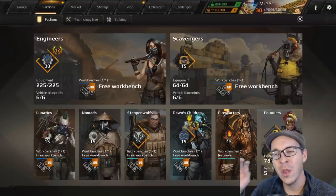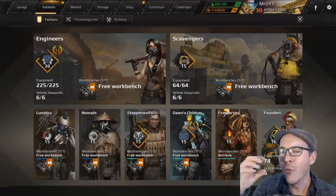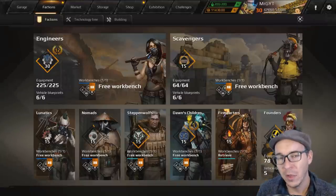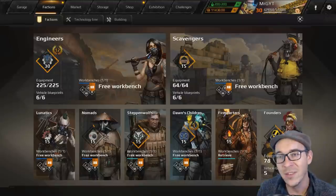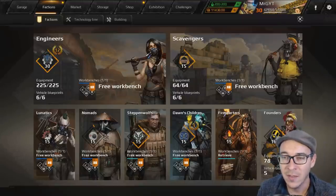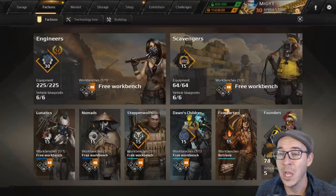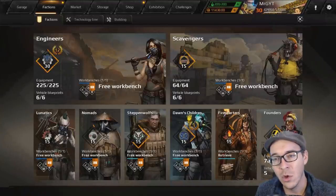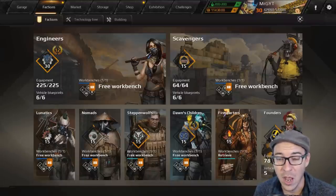Rather than going by grade, I'm going to give you the faction, its overall ranking, and we're going to look at some of the best parts within that faction and the tier ranking of those parts. Some parts work better for certain builds — light build versus heavy tanky build. We ranked everything as best we could on overall effectiveness, ignoring how beautiful and pretty they are.